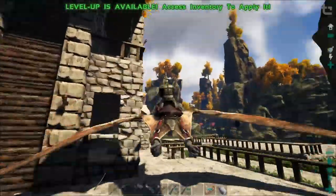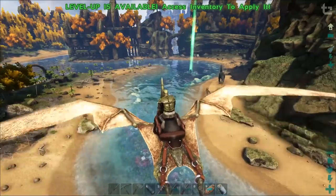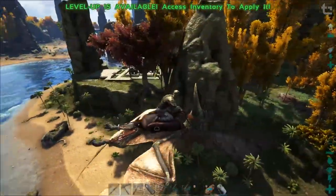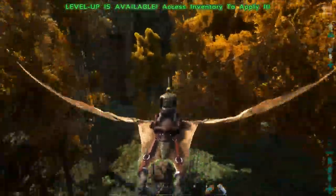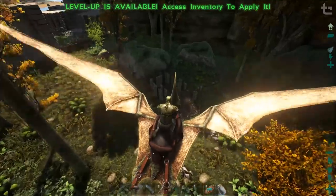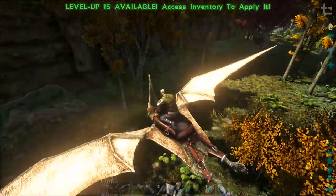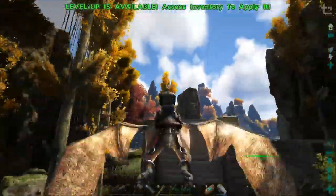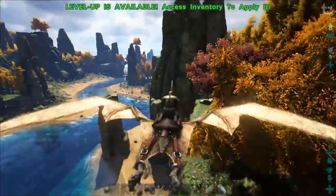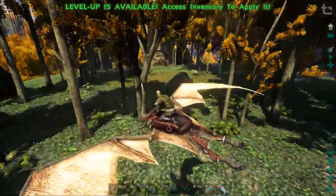We'll just continue on with our first goal of getting a female Carno to help us. Those are the two Allosaurus down there. Let's just keep looking. We're gonna have to be really careful with that Carno actually, cause it's up there just above our base. We could trap it in here but it probably wouldn't stay - it'll despawn. Need to just leave it in the wild.